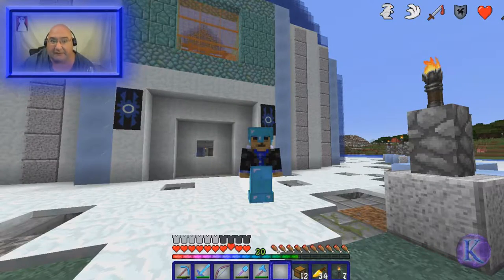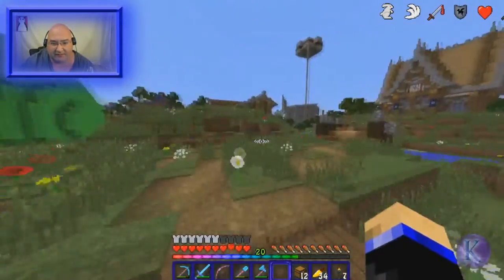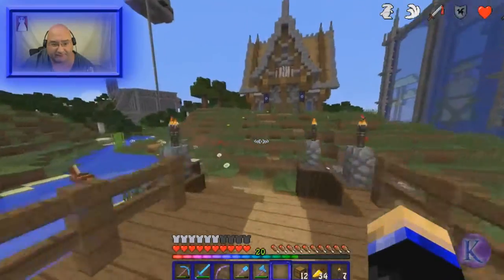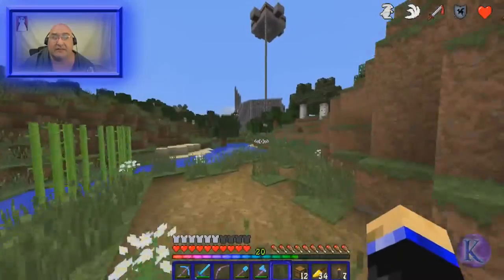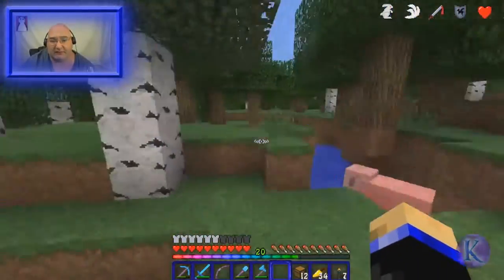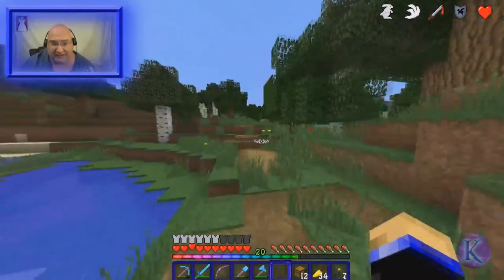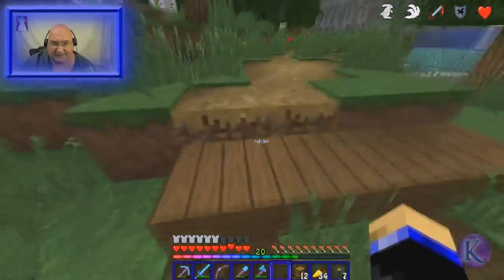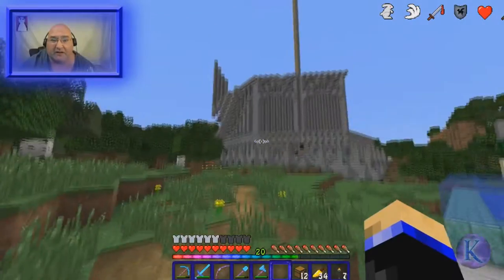I've done some work on the tower — a little bit of work — you can see it in the background there. I've updated to 1.10 so right now I am using the jump mode just to see how I like it, but I don't really care for it because when you're sprinting and you hit things it will slow you down.